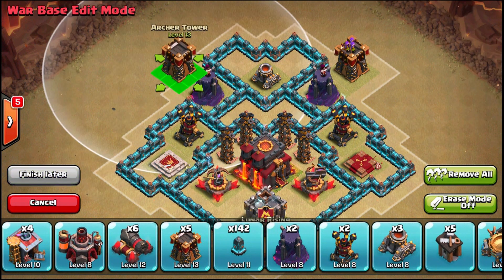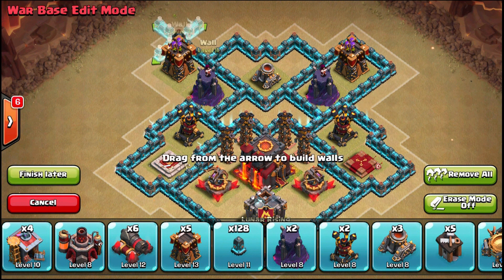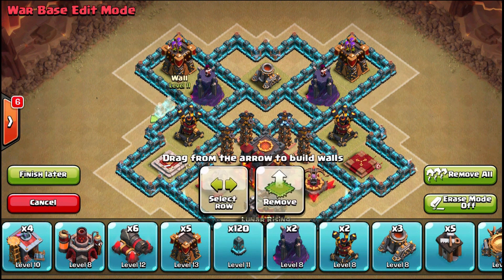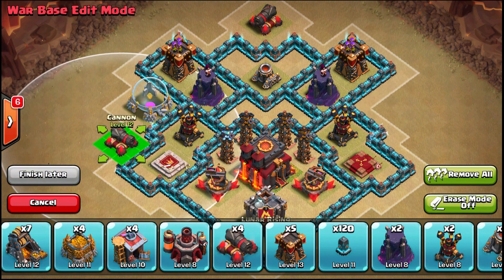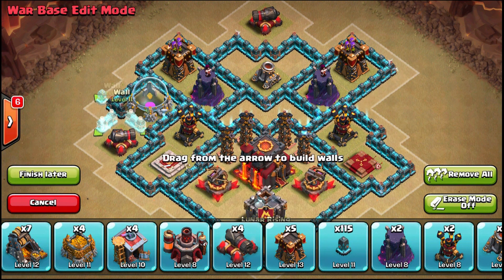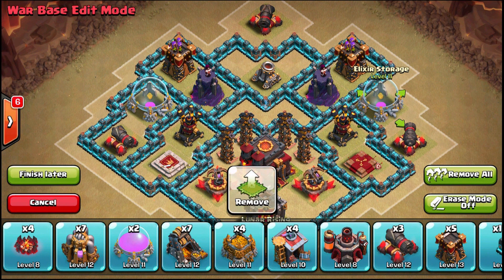With the wizard towers, you always want to have a wizard tower next to your air defense — no matter what Town Hall level you are. If balloons or minions get on the air defense, the wizard tower can take them out. And if something like balloons or dragons gets on your wizard tower, the air defense can take them out. They cover each other well. You also want an archer tower in front of the wizard tower to slow down balloons as they try to reach it.